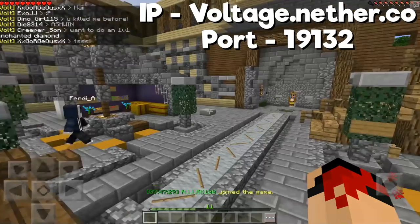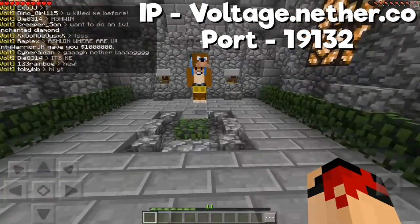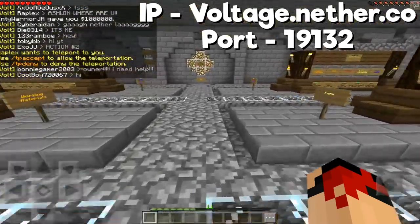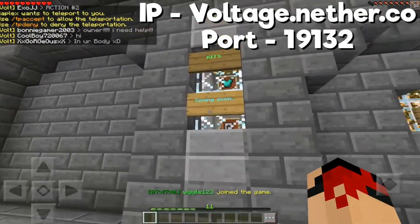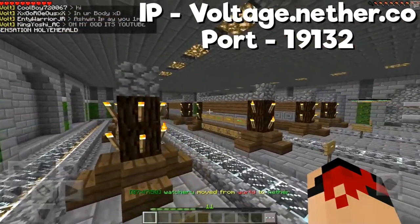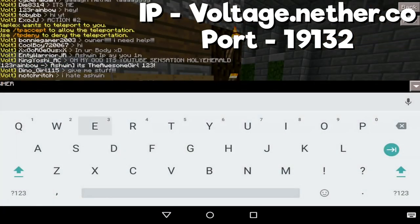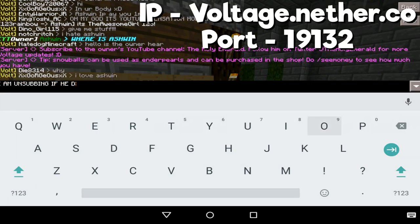The next server is Voltage Factions. Voltage Factions is by far probably one of the best faction servers ever, but it's really laggy. We're aiming to fix that. It's probably the 0.14.3 Genesis version that caused this lag, so when we legitimately update to 0.15.0 we should clear most of this lag. A lot of this lag comes because of the CPU usage.